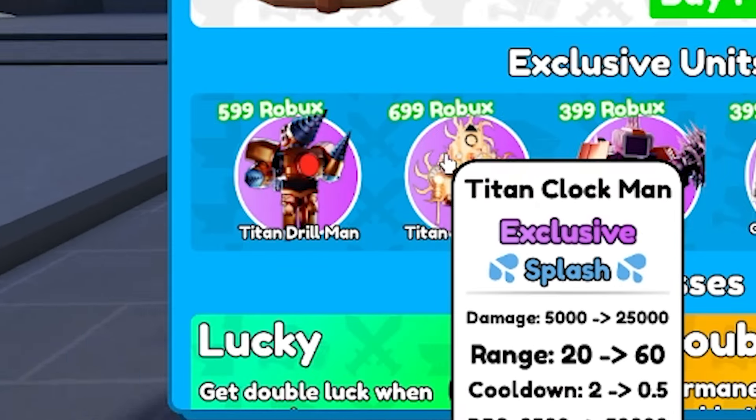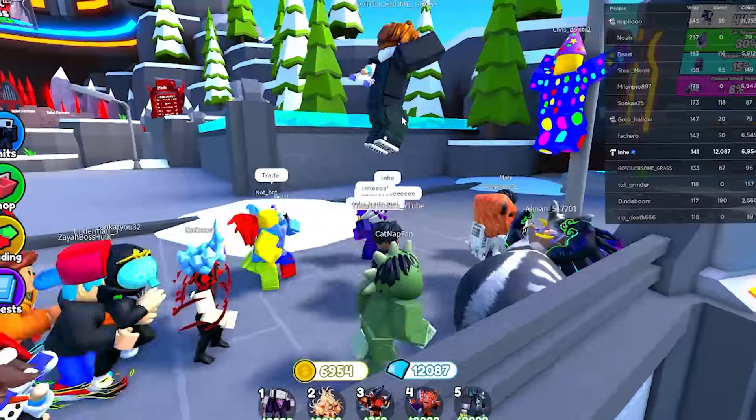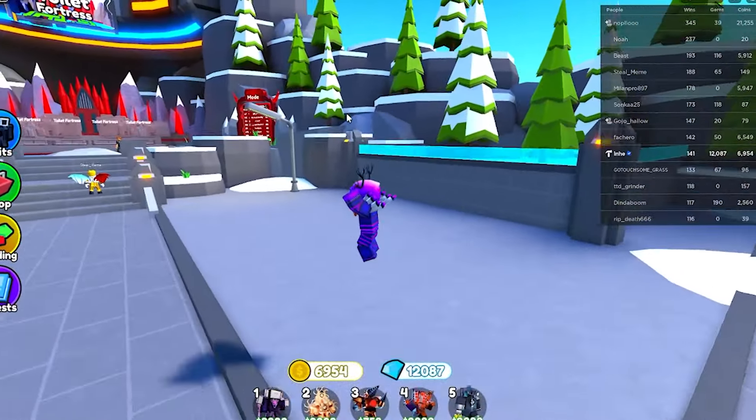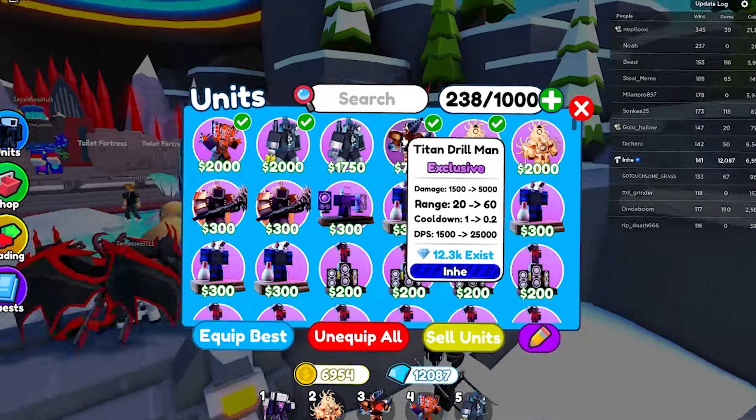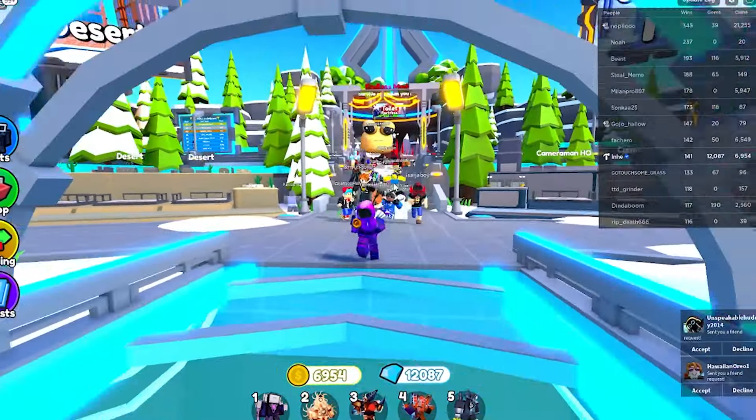There's also a new unit, the Titan Drillman, which you can get from the shop. It's right here — it's a little bit less than the Titan Clockman, so it does a little bit less damage, but it's still pretty good. So if you guys don't want to grind hours away on endless mode to get the upgraded Titan Drillman, you can get the weaker brother — it's still pretty cool.